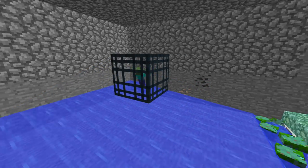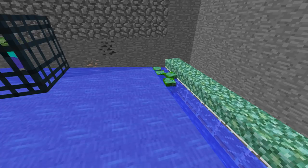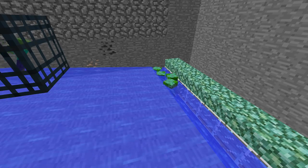So this is how this works: zombies will spawn and fall into the water, and the new water physics will cause a zombie to drown. When it drowns it will become a drowned mob, and not always but sometimes a drowned mob will spawn with a trident.